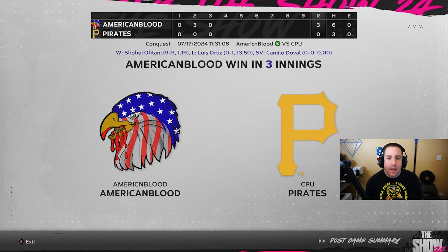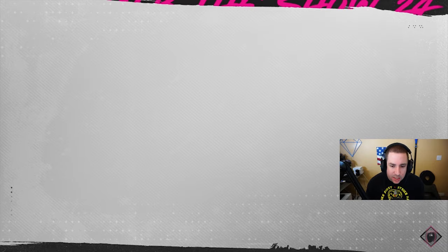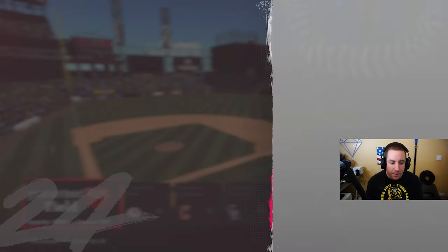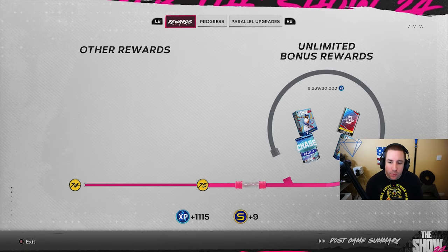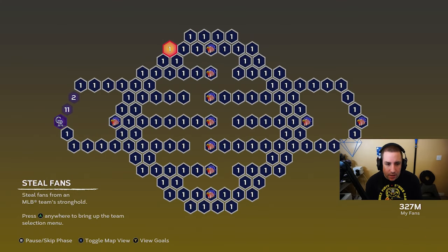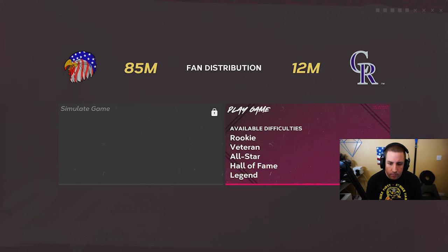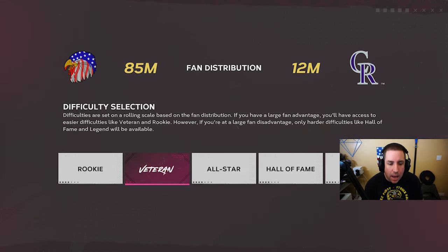We beat the Washington Nationals. We also got Paul Skenes P5 — 48 of 48 — my first top 100 P5, all thanks to doing this conquest map four times. We reinforce and work on the Pirates next. Pittsburgh Pirates are conquered. Next up is the Chicago White Sox.